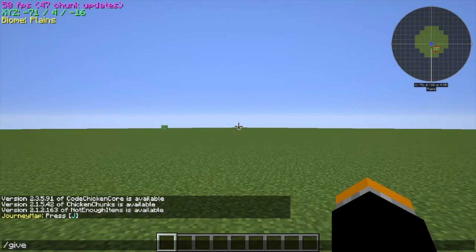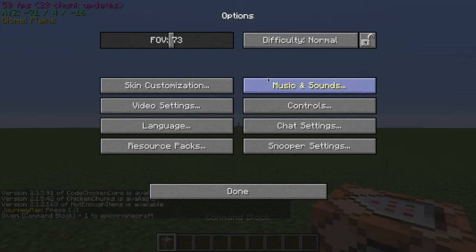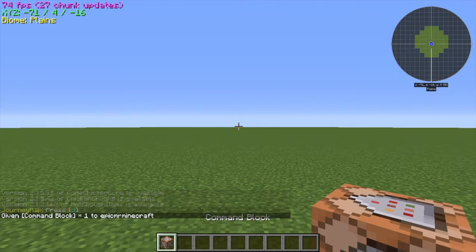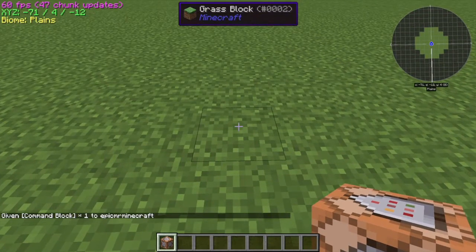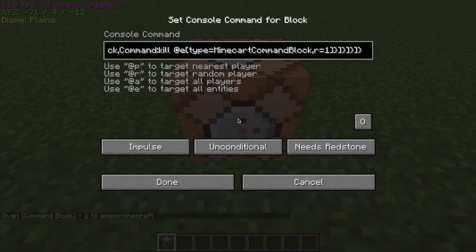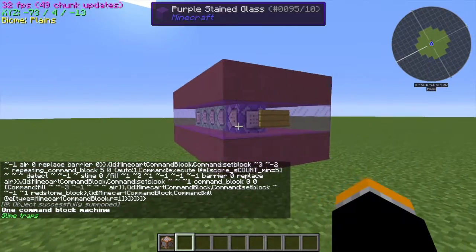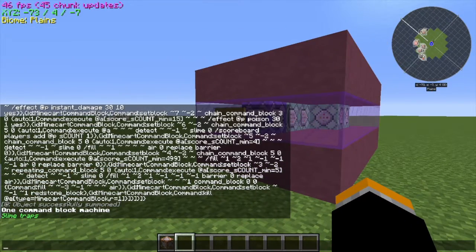So this is basically slime traps in Minecraft. Just watch it. You give yourself the command block, then you go up to the command block, you place it on the ground, you paste it in, and you click Always Active. You paste it in with Control-V or Command-V, depending on the operating system.